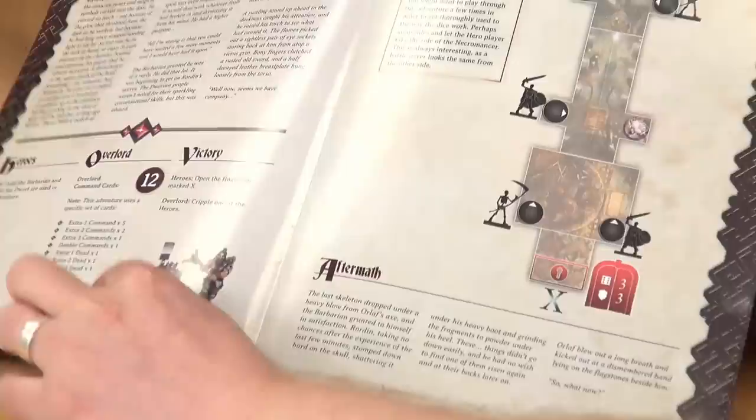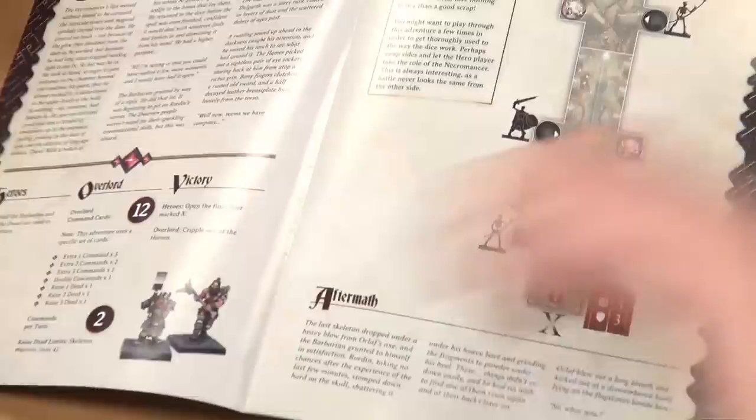I have a set number of commands, which is dictated in the quest book. It tells me I've got two commands per turn. It also gives me a maximum number of skeletons I can use in the game — you can't raise more skeletons than is listed in the adventure. That also tallies with what you're getting in the box, so adventures won't require more miniatures than what's in the box.